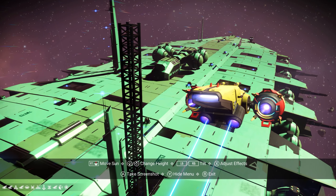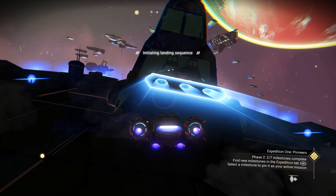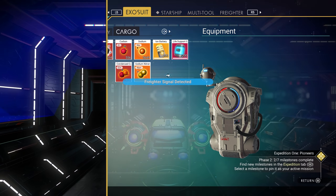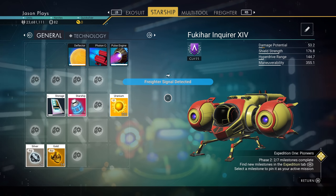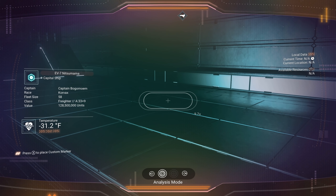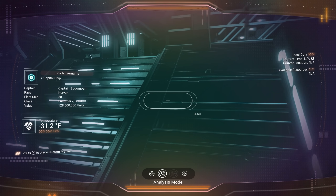Look at that lime green. Holy cow. That is a pretty bright green freighter. Let's just land on it and see what it is. I have a feeling it's going to be too expensive for my budget. We can only spend 23 million and usually freighters are really expensive, like 50, 60, a hundred million dollars. This one is an 8-class, 33 slots. Oh my God. This is a really good one, but it costs 128 million.